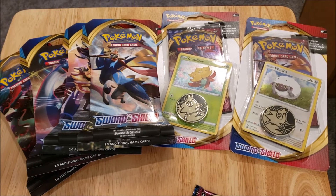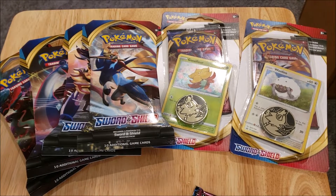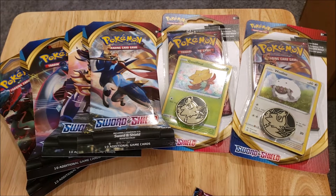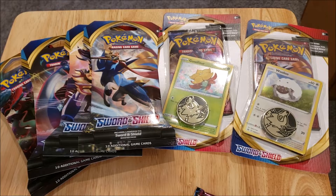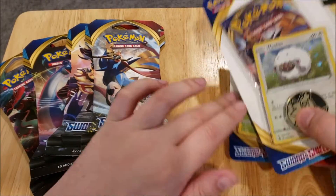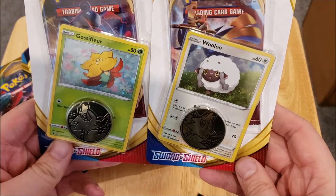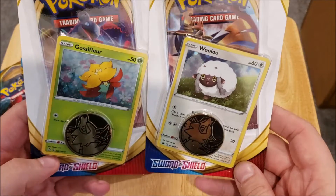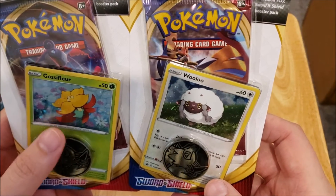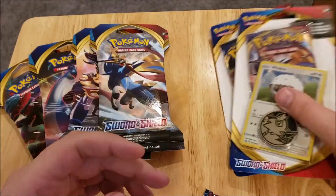Hey everybody, welcome back to the Berkshire Pokemon channel. Today we're going to be doing pretty much the rest of the Sword and Shield products you can get from regular stores, except for the other elite trainer box — I'm not going to get one of those right away. We have here the two single blisters, which include a Sword and Shield pack and either a Gossifleur or a Wooloo promo card, and I believe that is a Lycanroc coin.